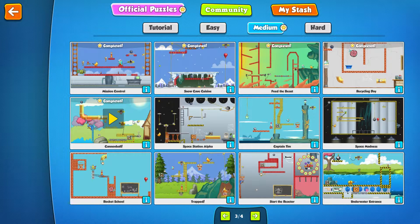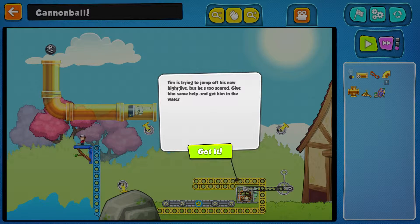Hi guys, I'm Dynxin. This is the Bustv walkthrough of Contraption Maker with a medium level cannonball! Tim is trying to jump off his new high dive, but he's too scared. Give him some help and get him in the water.